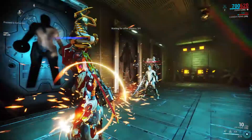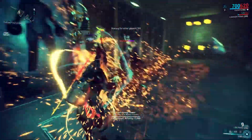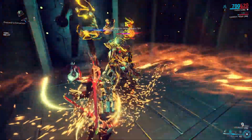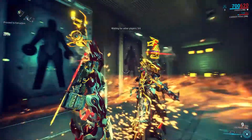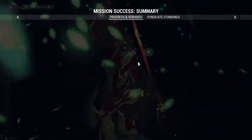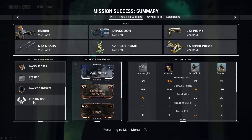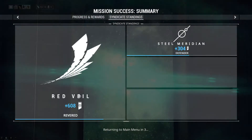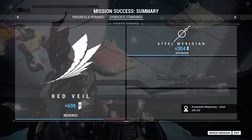You also get the Nyx Neuroptics. At least I've not beat this guy before - well, he's dead now. Getting close on the Red Veil. I've been saving up my credits - I think I'm up to about 900,000, almost up to a million credits. I will cut from here into the Alad V battle and let's see if we can take it down and end Patient Zero's reign.